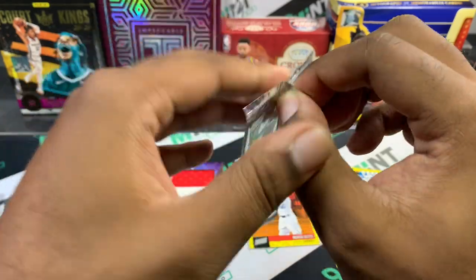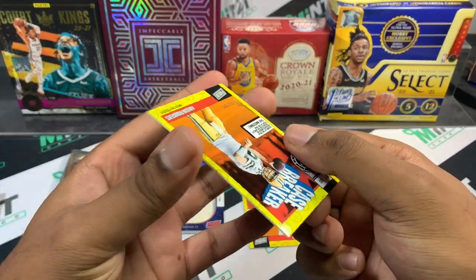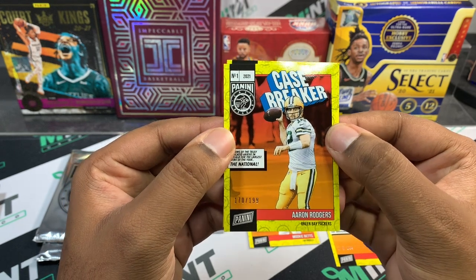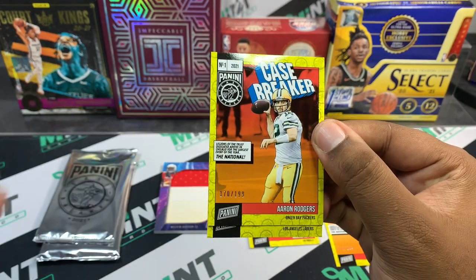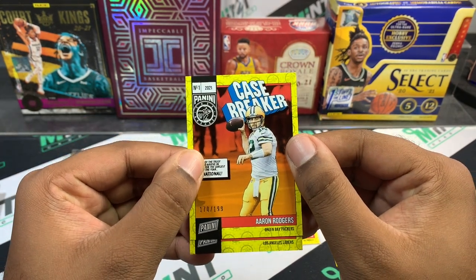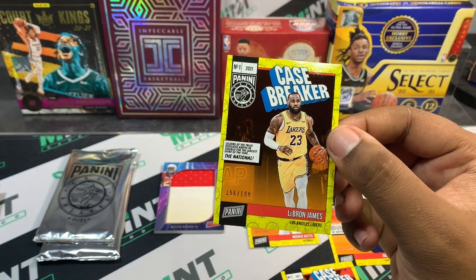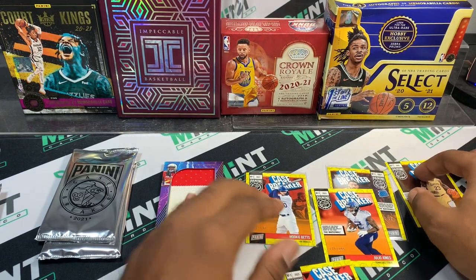These are only exclusive like I said — they're selling the packs for like 50 bucks on eBay which I think is crazy. First up is Aaron Rodgers out of 199 — glad that he went back to the Packers. The next card shows Los Angeles Lakers, so peeking at the team, it's going to be LeBron James numbered to 199. That's going to be a massive hit.